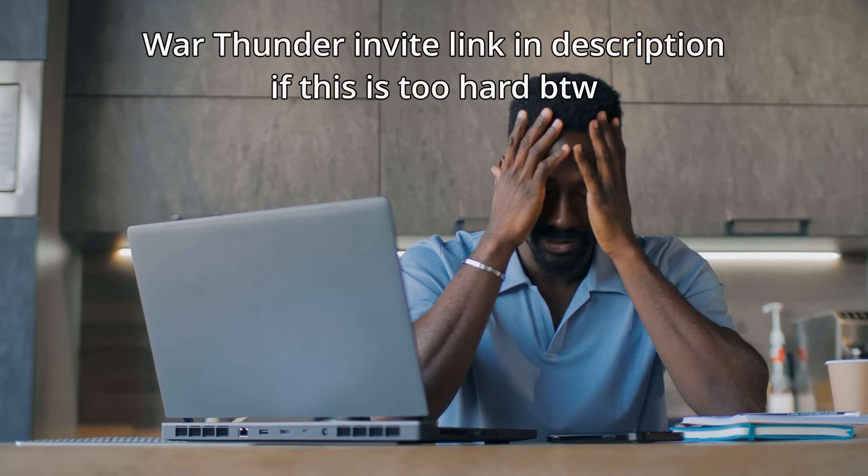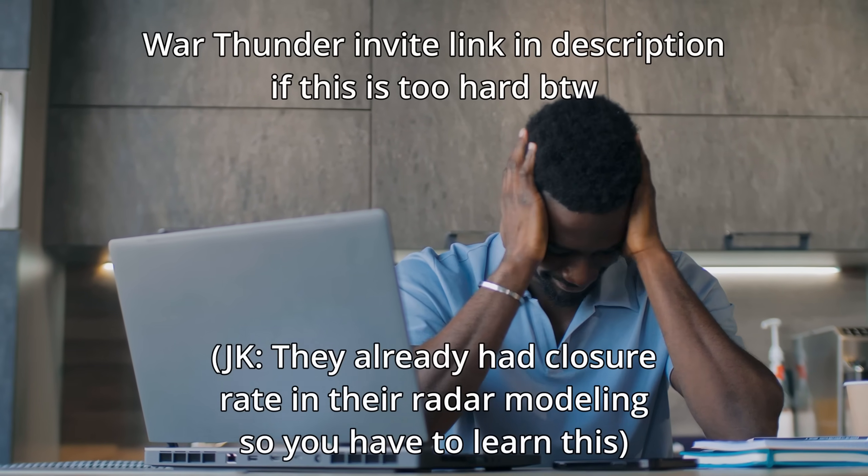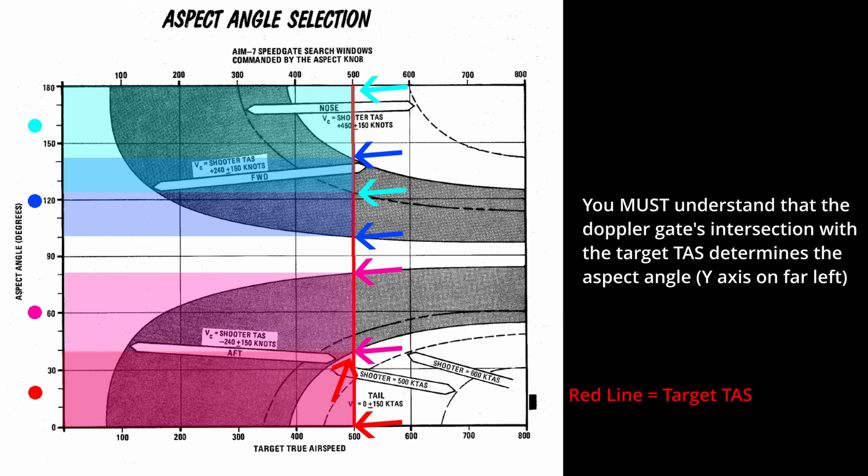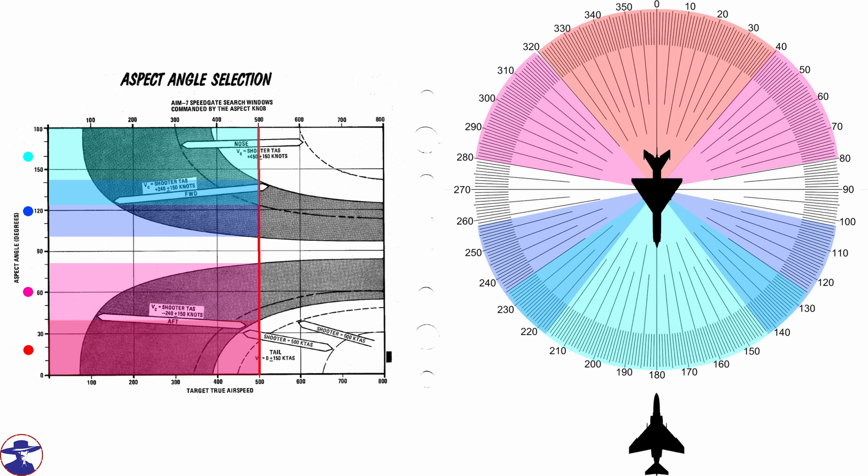If the radar target is outside of the gate it will not be picked up, meaning you used the wrong aspect selection or the target's closure rate did not meet the predetermined definition. I made a chart — with thanks to Hansa and Nelson — that breaks this all down. If you take the speed of the target and put a red line, you can drop points down where the red line meets the gates of each aspect selection, highlighted in light blue, pink, and red, which then tells you the angle of the aspect.